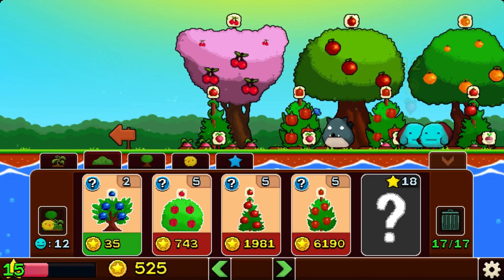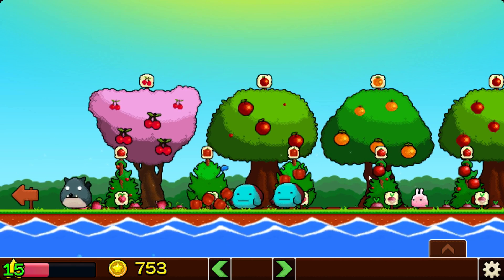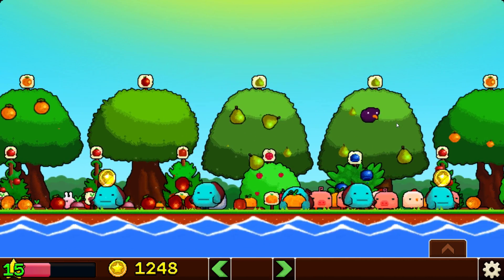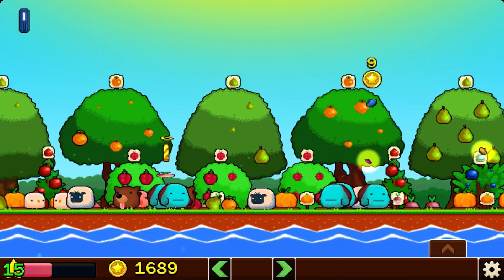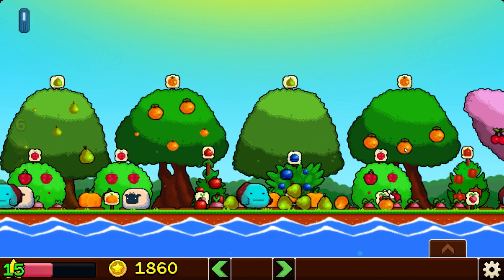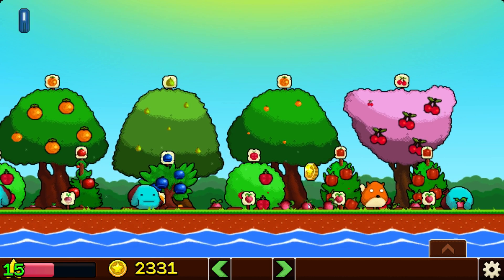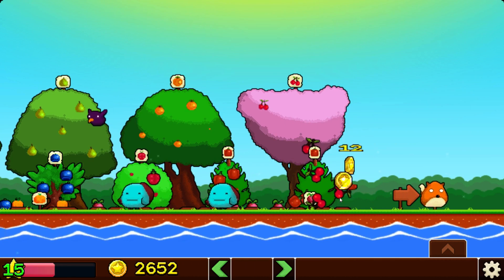I'm just going to go with tomatoes, because the bell pepper bushes are quite expensive. You can see just how much money we're making now — it's crazy. We're saving up to get another sheep. At 16 we probably get another animal, because we haven't got an animal in a while.